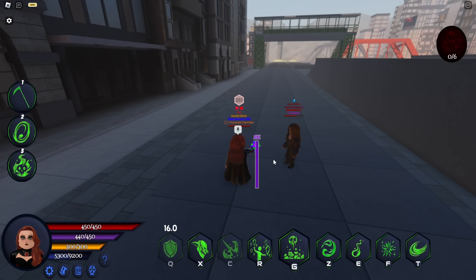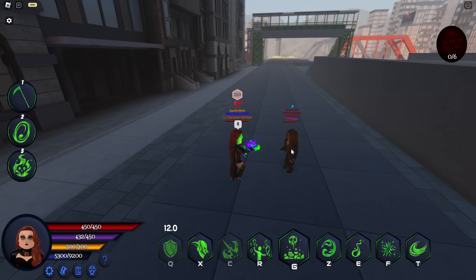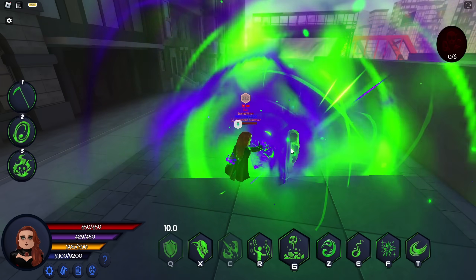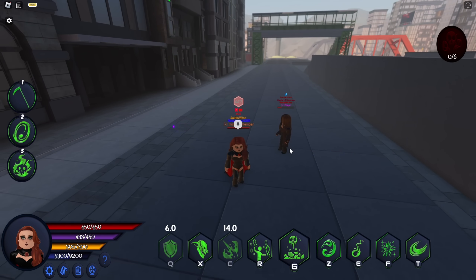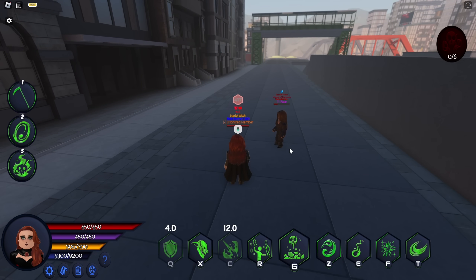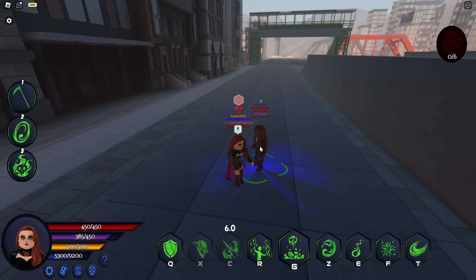Next we have ISA C, which is the beam. It is chargeable, so once you charge it fully you can click again and it will send this powerful beam at the person. It does quite a lot of damage, however that person is not ragdolled so they can run away from your beam fairly easily.